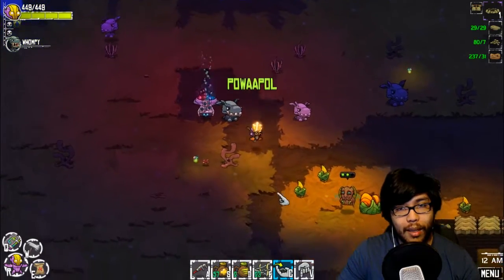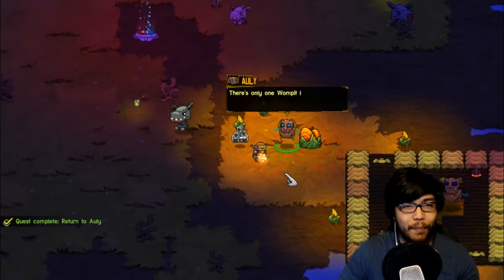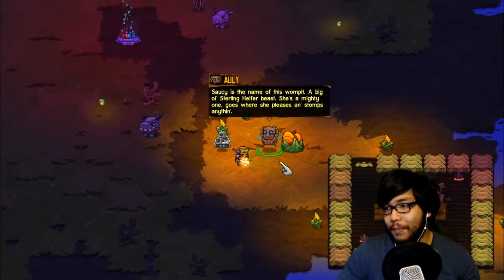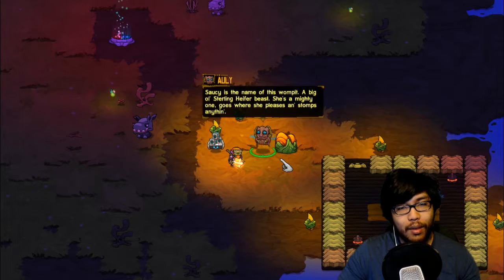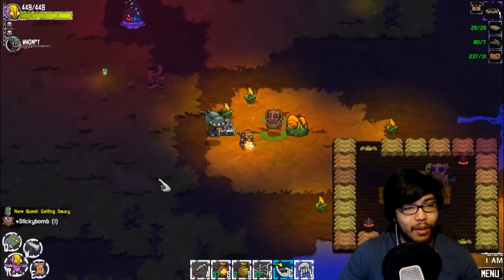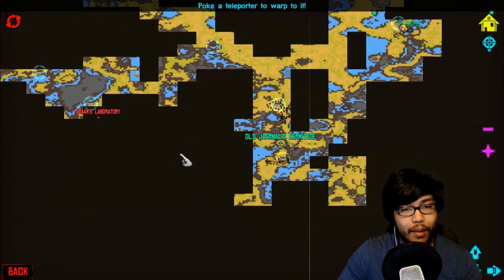Alright, one more guy left right? Hopefully. Ally fluxed in town, took down Wallop — she was all blam blam blam and Wallop was like... it was crazy. There's only one Wapa left and I should tell you, I saved the most violent for last. Probably shouldn't have told us that. Saucy is the name — the swamp, a big old sterling. Hey, hyper beast, she's a mighty one. Goes where she pleases and stomps anything. I ain't got much to prepare you with but these few sticky bombs I cobbled together. Stay away from that foot of hers — give you one sticky bomb.